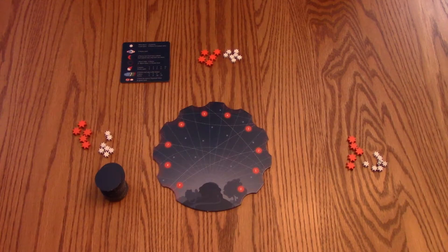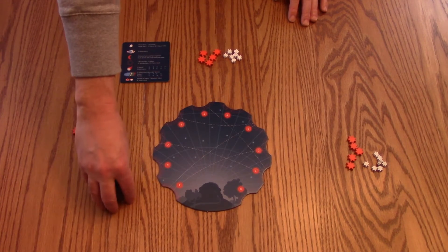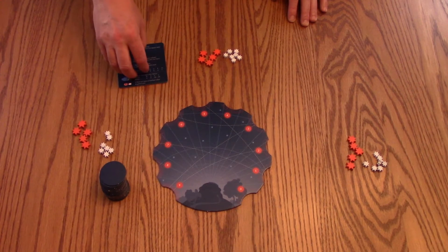Here we have Starfall set up for a three-player game. Each player is going to start off with 35 points of Stardust — the orange ones are worth five and the white ones are worth one. There's the game board, there's a stack of tiles, and depending on how many players there are that will determine how many tiles are here. Everyone will also get a reference card which tells you how to score, and I'll briefly go over that at the end of the walkthrough.